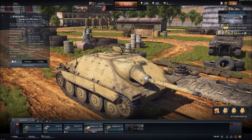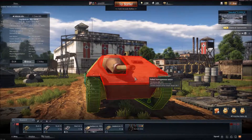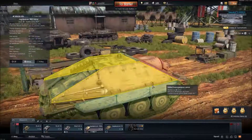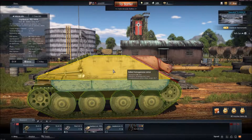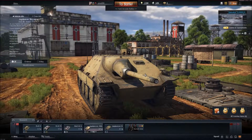It's a casemate tank destroyer, as you can see, and it looks pretty derpy. It doesn't have the best armor thickness-wise, but it is sloped. That's pretty poor armor overall, so we'll see how it goes in the gameplay you'll see shortly.